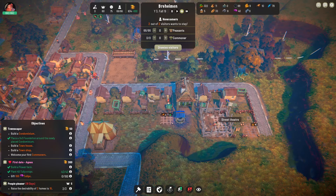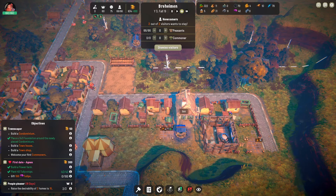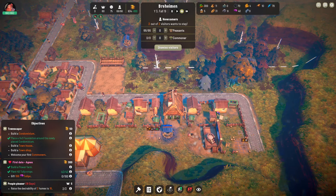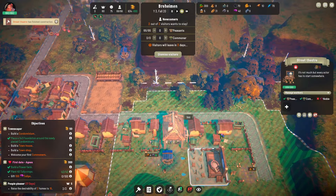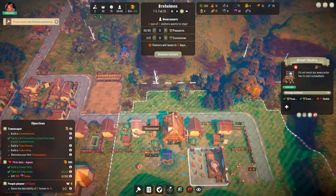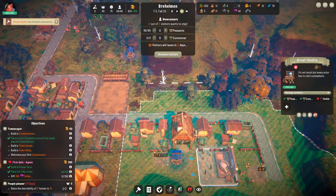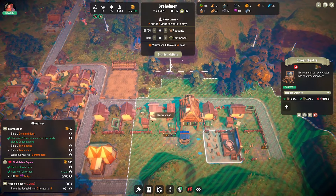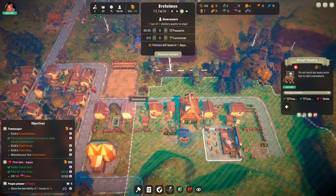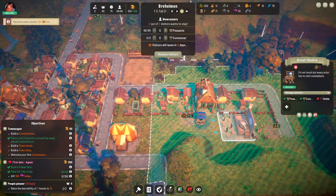How's the building going? Oh, you're making the street theater! The problem is we need people to man the theater to increase the desirability. Once we've built this condominium and erased the existing neighborhood, I'll probably rearrange these houses — the theater may be right here so it's more central, and then build condominiums around it.